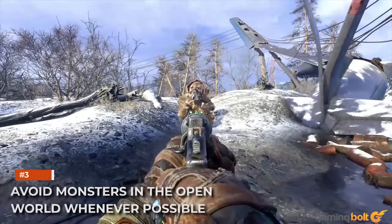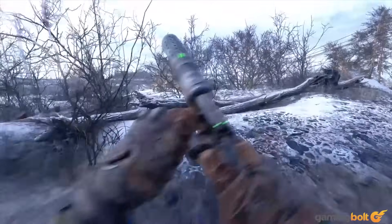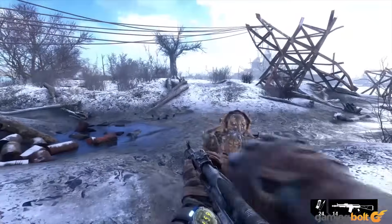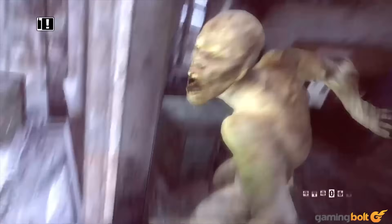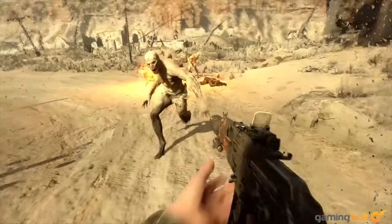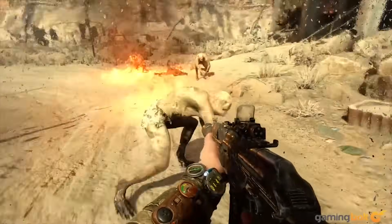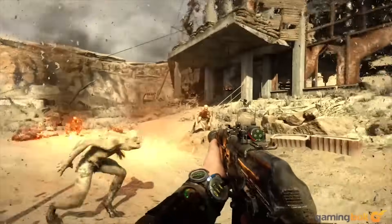Avoid monsters in the open world whenever possible. Conservation of resources and ammo is very important in Exodus, just as it was in its predecessors. Given its vast open levels and the fact that these are often crawling with deadly enemies and monsters, doing so can be easier said than done. Chart your courses carefully, and if you see groups of monsters in the distance, try to avoid them — killing them is essentially a waste of your ammo, since they don't drop any valuable loot.